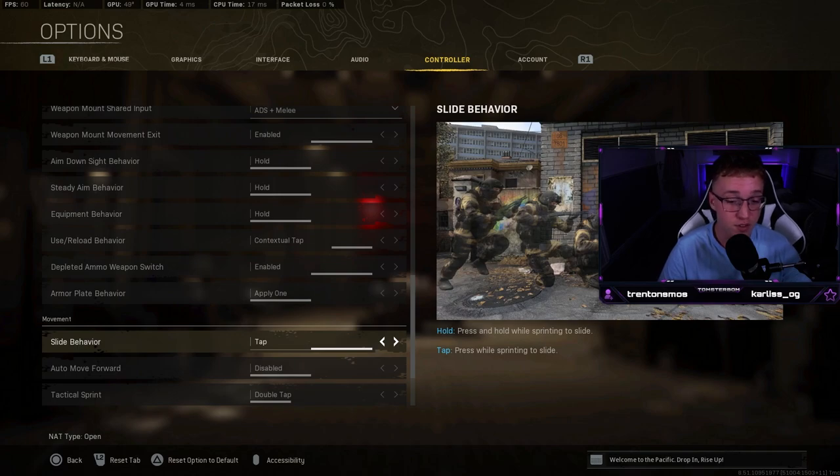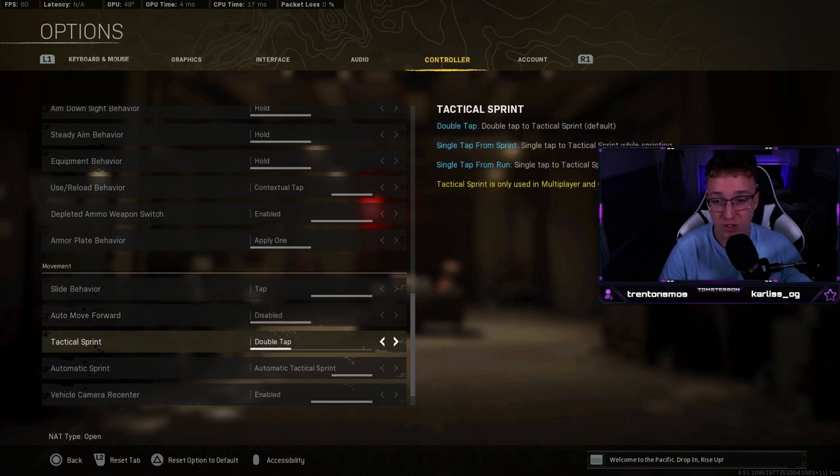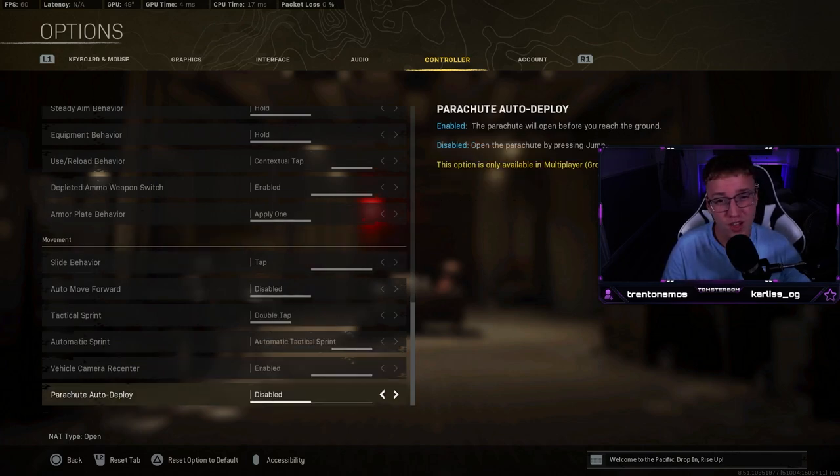Slide behavior — on tap. This is very important. You don't want a delay when sliding, as this will help you slide cancel like the pros do. Auto move forward — I've never put that on; sometimes you just want to sit still. Tactical sprint — I use automatic tactical sprint instead of double tap. It takes a little getting used to but it helps with your movement so much. Parachute auto deploy — you want that disabled so you can pull your parachute closer to the ground, especially when racing for a helicopter.